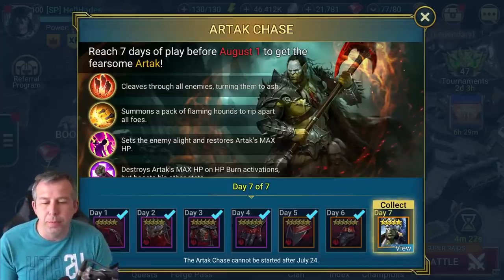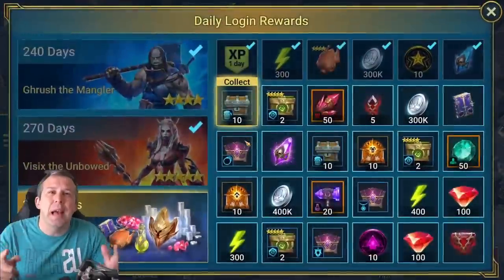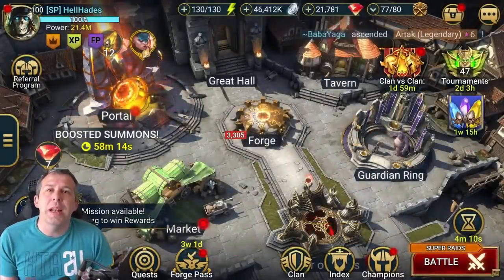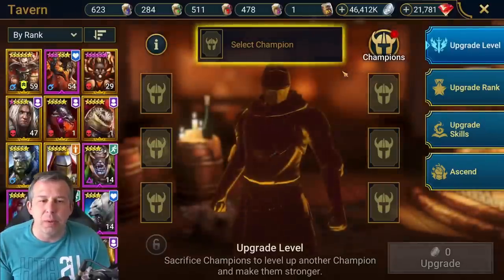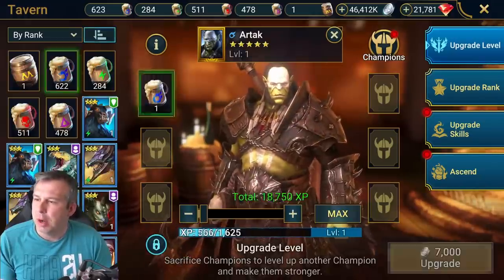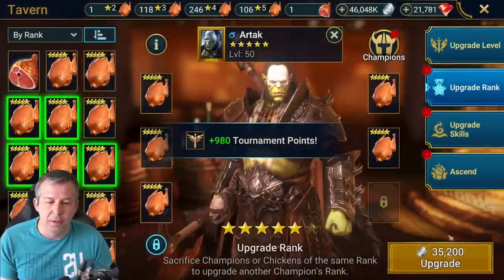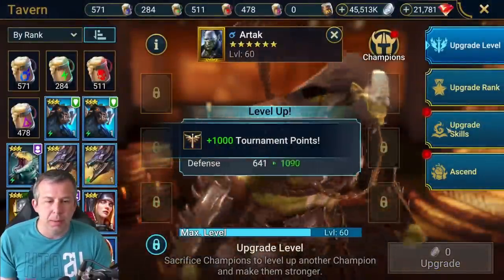I'm going to be picking him up on my main and my free-to-play, so I'll show you builds with both. Also picking him up through Clan vs. Clan — 30,000 points in the bag — so make sure you nudge your clan to get involved. The cool thing about my main account is I've got the resources to throw him straight up to 60, whereas on free-to-play it's way more of a grind.